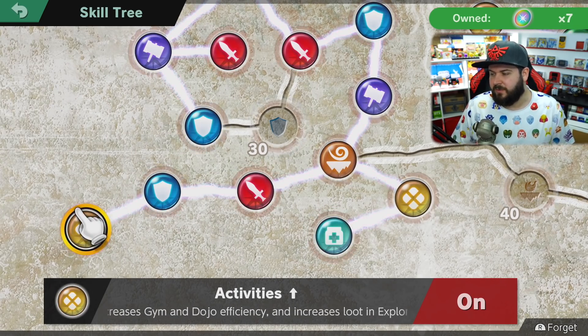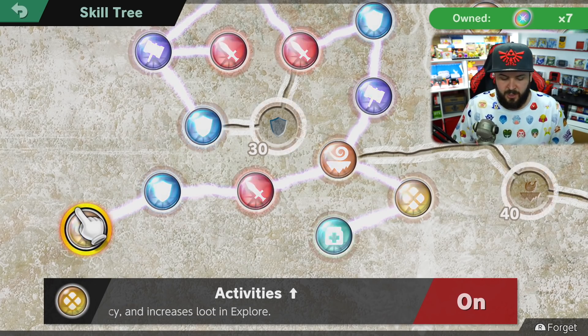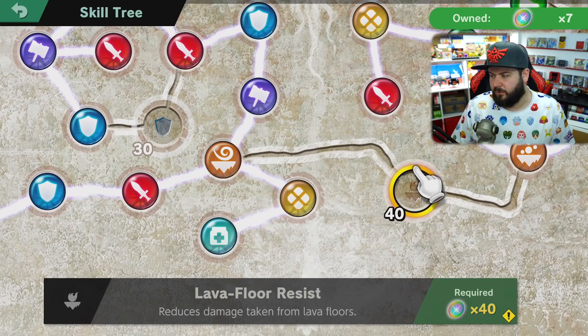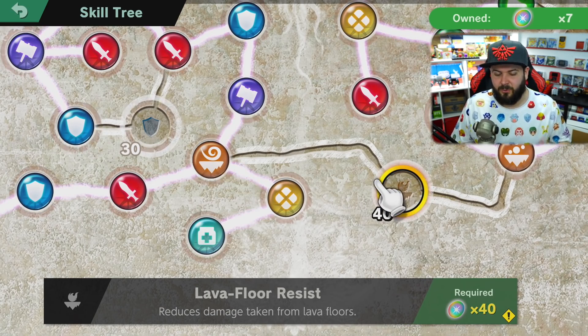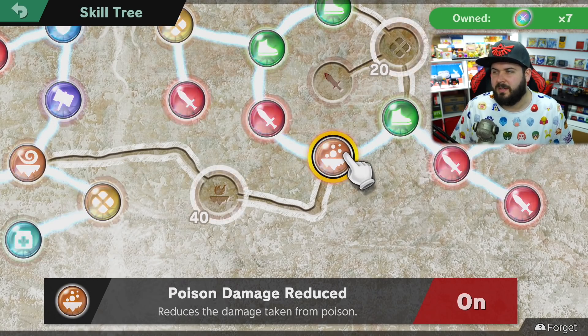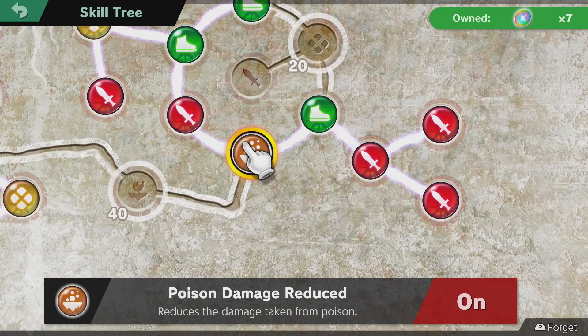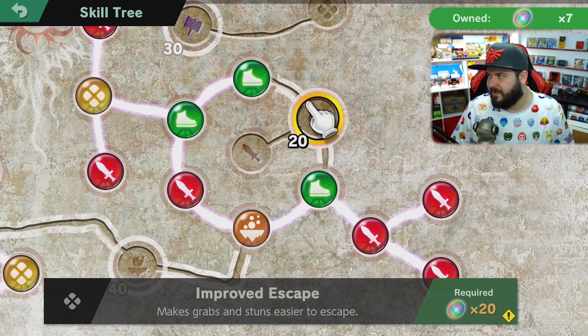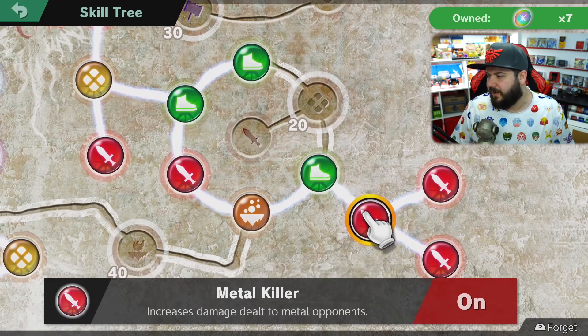To the left of here you're going to find Activities Increase, which increases the effectiveness at the dojo, the gyms, or finding items and exploring — I'm currently testing whether this actually makes a difference. Just to the right of Strong Wind Resist you're going to find Lava Floor Resist, which decreases the damage from lava floors. However, you get a lot of damage from lava floors so you should definitely have Lava Floor Negate active at all times if you're in a lava floor area. You're also going to find Poison Damage Reduced, which I don't really ever need mostly because later on there's a spirit that makes poison heal you instead of hurt you, which is super OP.